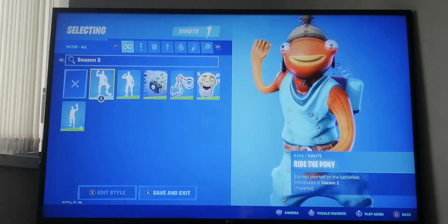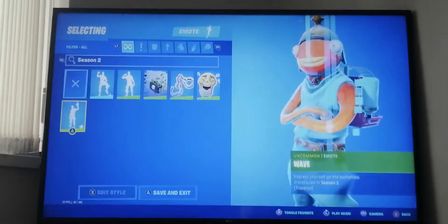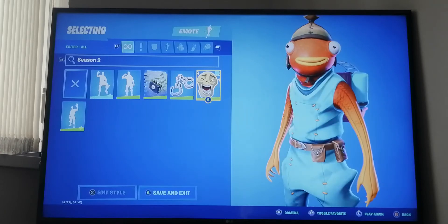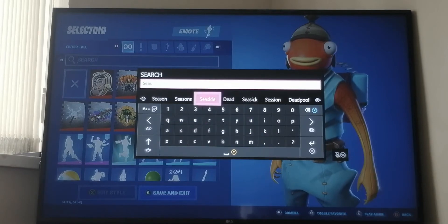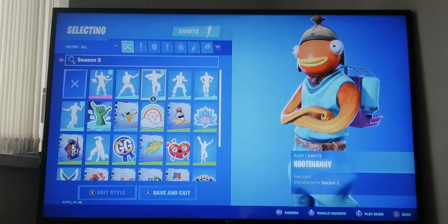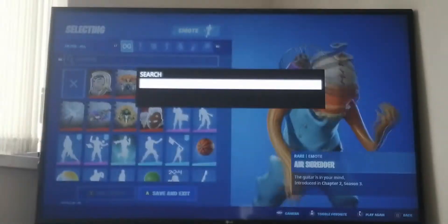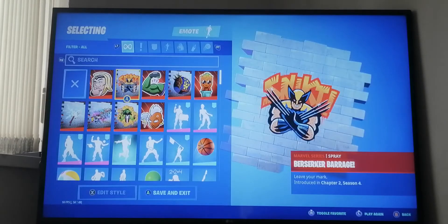We've got Ride the Pony from chapter one, and The Worm/that wave dance from season two - so pretty OG. We have LOL from season two. From season three we have Who's the Nanny which I got from the item shop. I've actually got a lot of dances - I'll just scroll through all the emotes and sprays now.